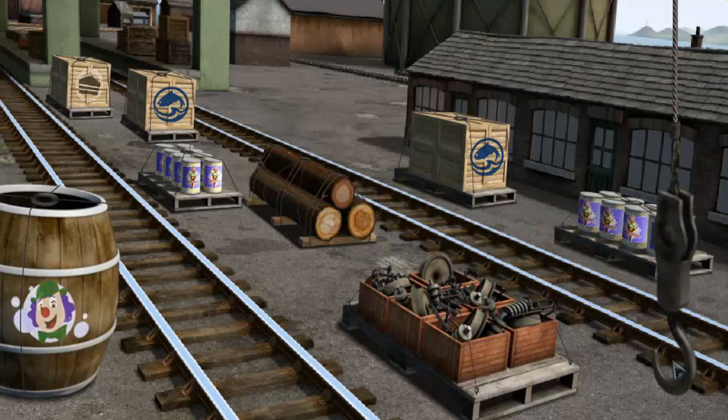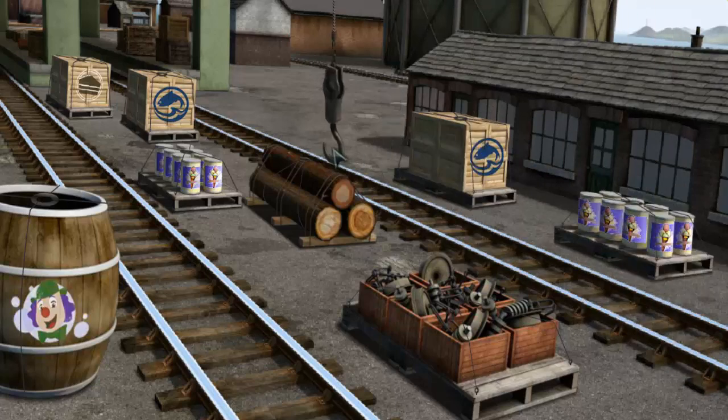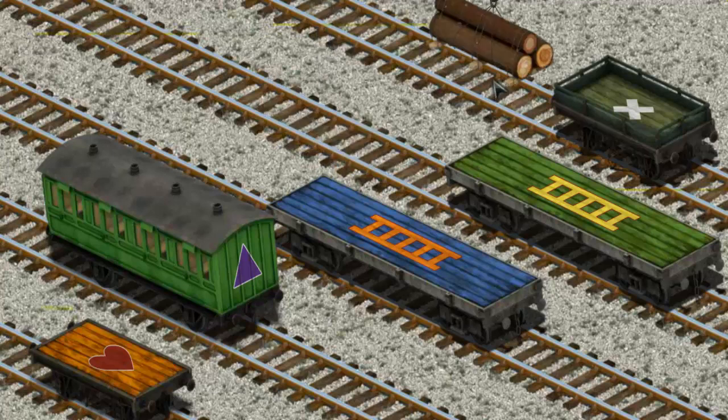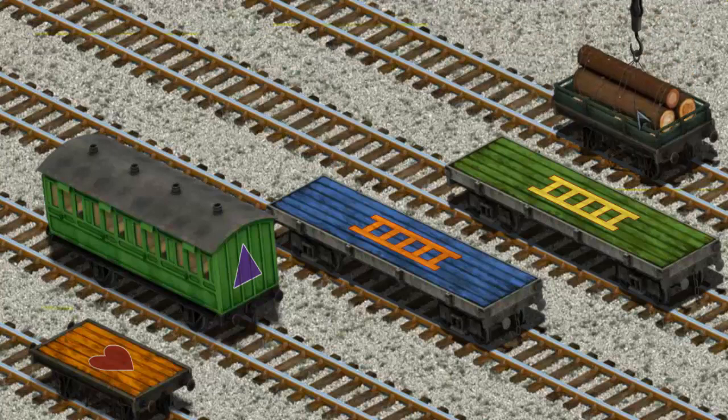Help Cranky find the Joby wood. You've found it! Let's lift and load. Now the cargo must be loaded. Show Cranky where the green flatbed with a white X is. There you go.